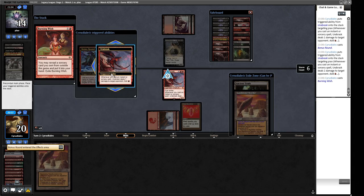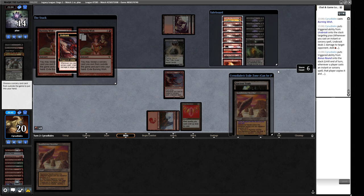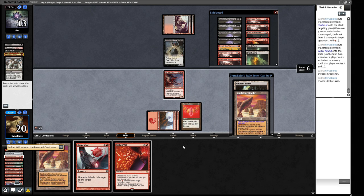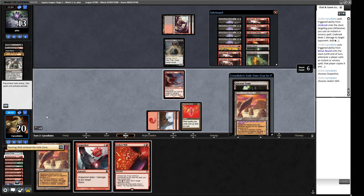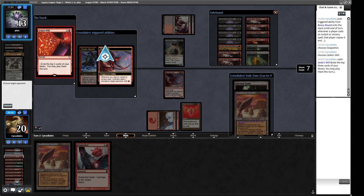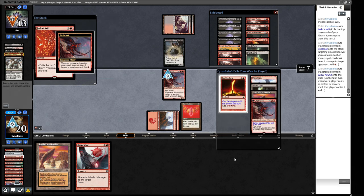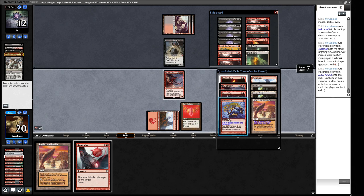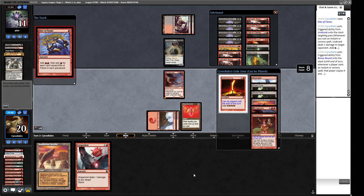We cast Burning Wish and get ourselves a Grapeshot first, then a Jeska's Will with the doubled copy. That costs two mana but gets one back, then we exile more cards and find more spells thanks to Bonus Round giving us double draw. We find another Rite of Flame - mana is no longer the problem here. We cast the Seething Song and think we've got this one.